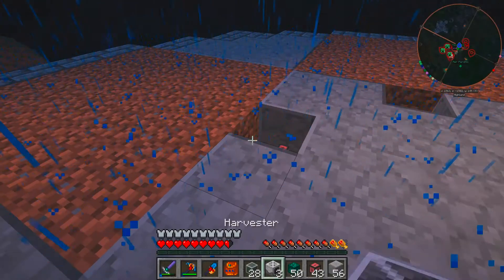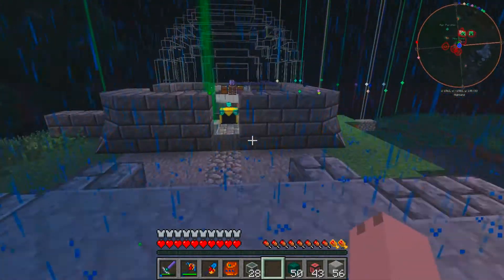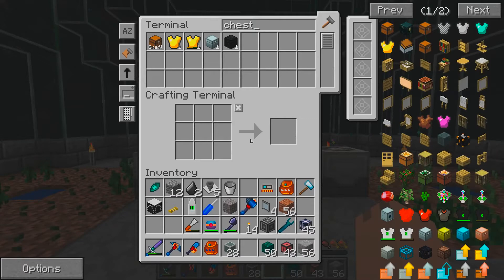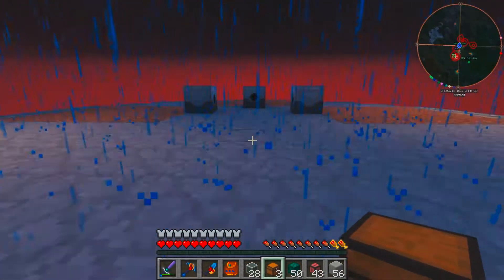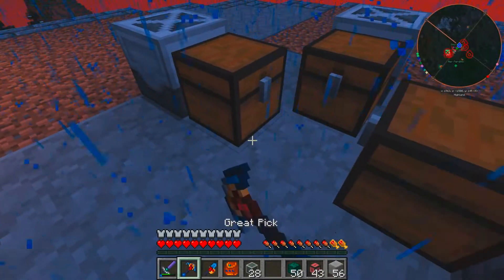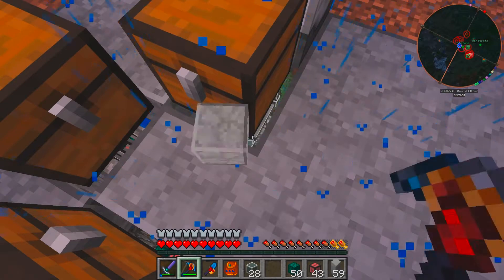Now let's turn back into us and let's get out our harvesters. We're just going to place our harvesters down like that, like that, and like that. And then what we're going to need to do is we're going to get ourselves a couple chests — three chests should do the trick quite nicely. Eins, zwei, drei, done. This should be fairly simple to do — we're just going to go like that, like that, and like this. So those are now in place. We just need to break these blocks in here.